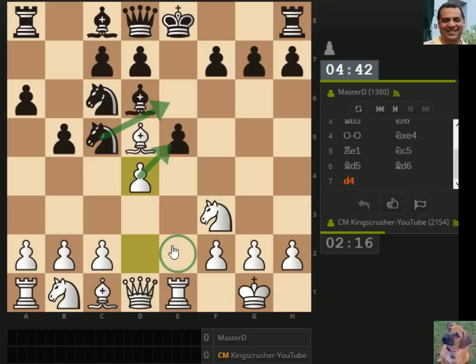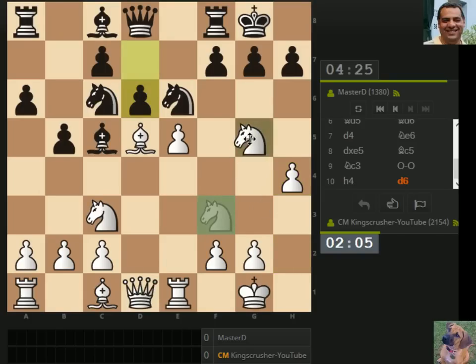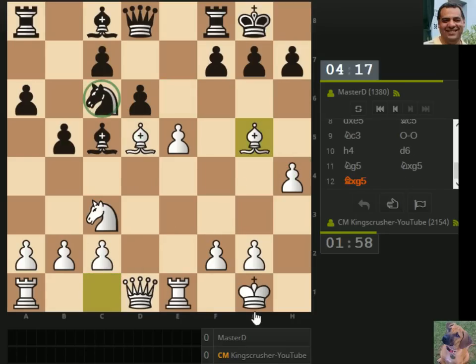No, we're not winning a piece — are we? I think knight g5 for queen h5. Actually this was hanging — okay, blame me for that, sorry, I wasn't paying attention. The knight was hanging, wasn't it?